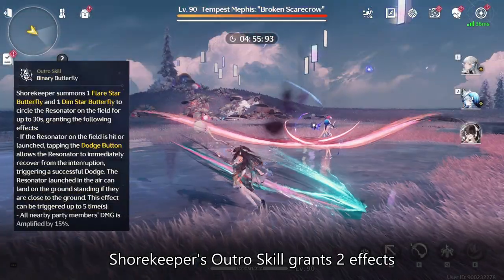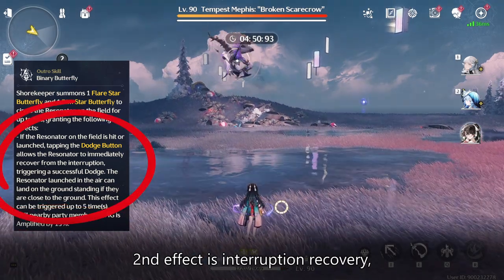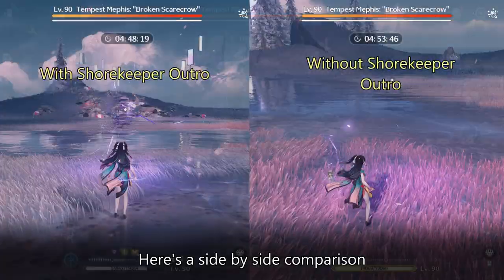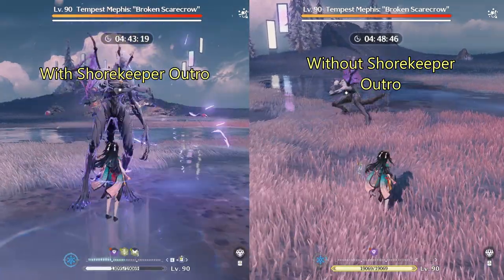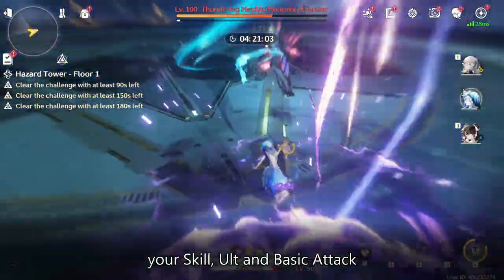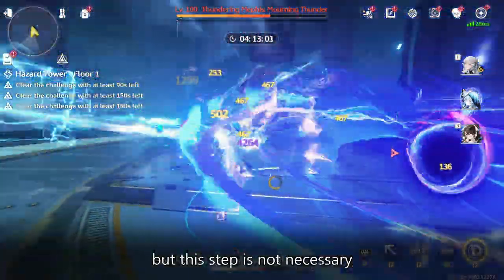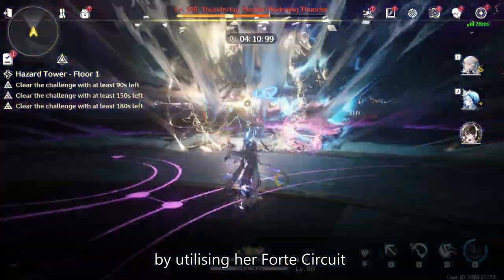Shorekeeper's Outro skill grants two effects: first, a 15% increase in damage; second, Interruption Recovery, which is arguably the best effect since you can avoid getting sandbagged by aggressive bosses. In my opinion, Shorekeeper's Outro is easier to trigger because you only need to cast your skill, ult, and basic attack to fill up the concerto energy. Triggering her cool intro skill can fill up her concerto more efficiently, but this step is not necessary since she can fill up her concerto pretty quickly by utilizing her Forte circuit.